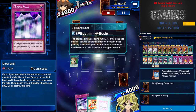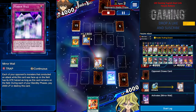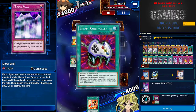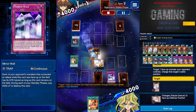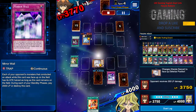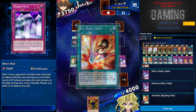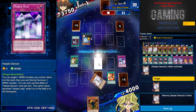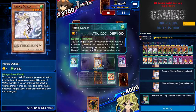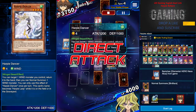As you can see, Mirror Wall is there just to defend. I'm not sure why he put me in face down but it doesn't really matter. Next I use Big Bang Shot to try to remove him, then I use Harpy Dancer's effect to bring her back to my hand, normal summon, destroy Big Bang Shot, and there you go.